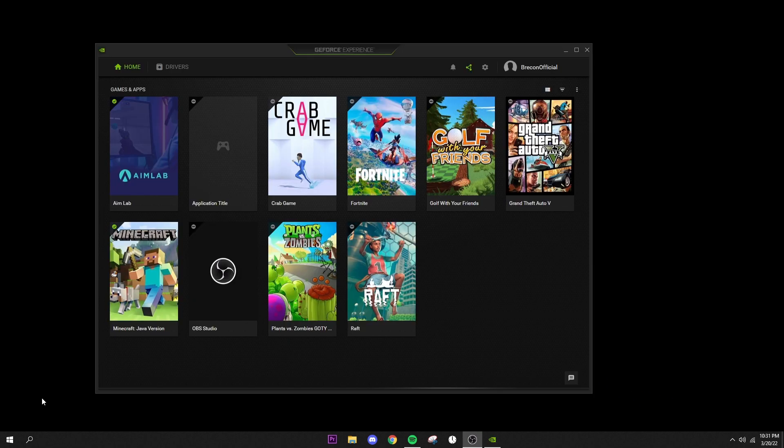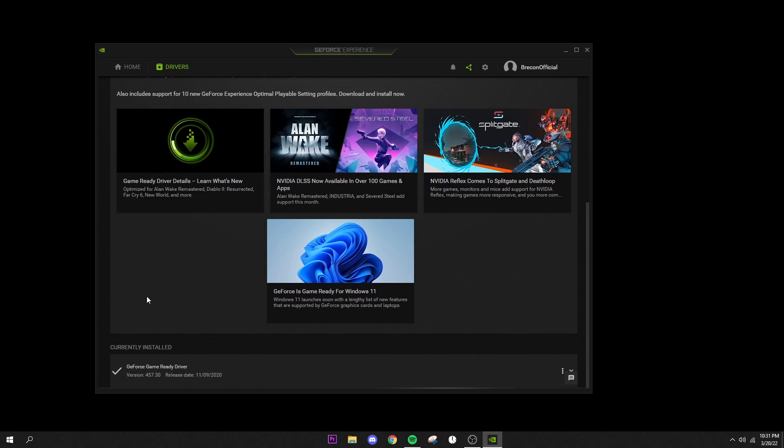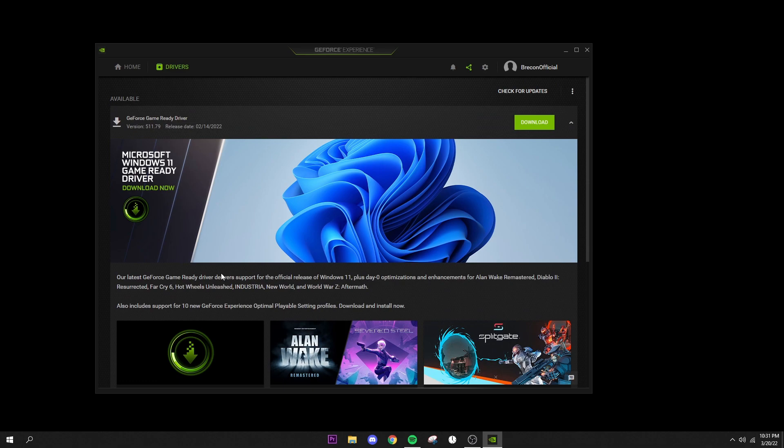Next, go into GeForce Experience for NVIDIA users — AMD users should do the same for their drivers. Go to the Drivers tab. I recommend driver version 457.30, which I'll link in the description as it's one of the most stable overall drivers. If you want to use the newest driver, just click download — it's only about two steps. Make sure your drivers are always up to date unless you're intentionally using an older version.